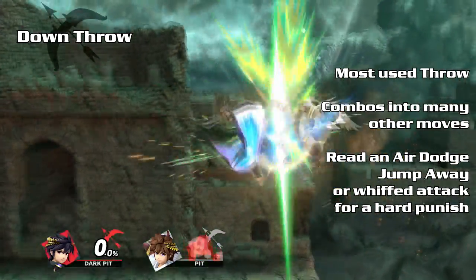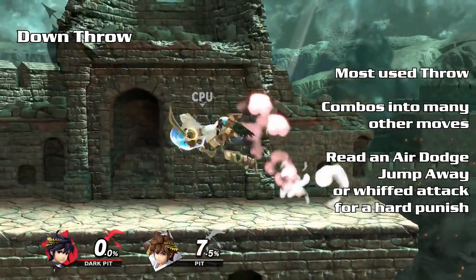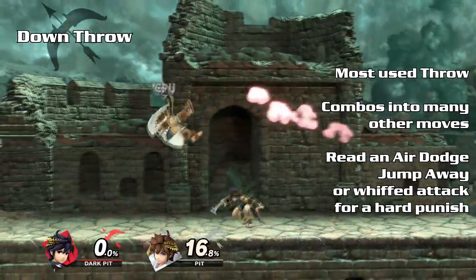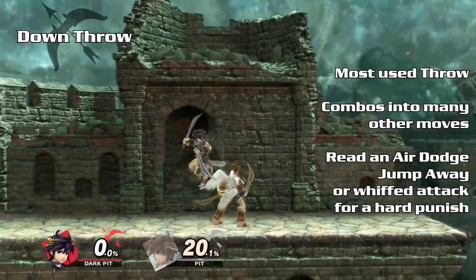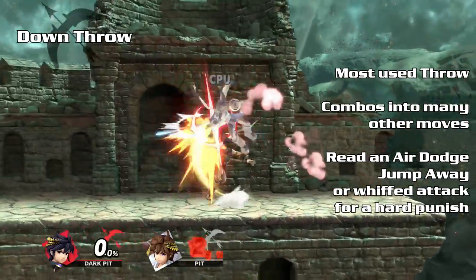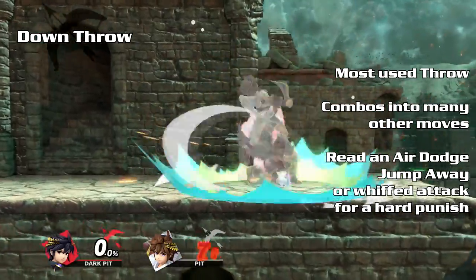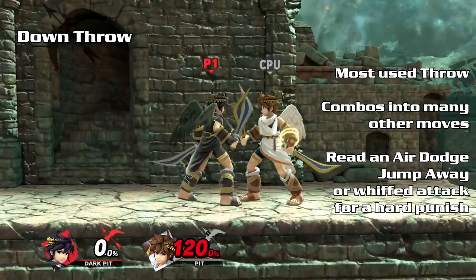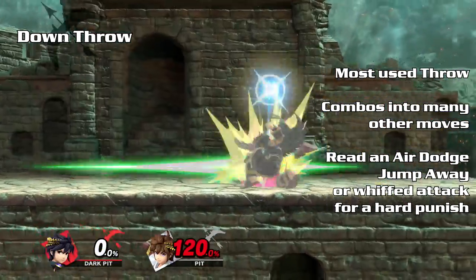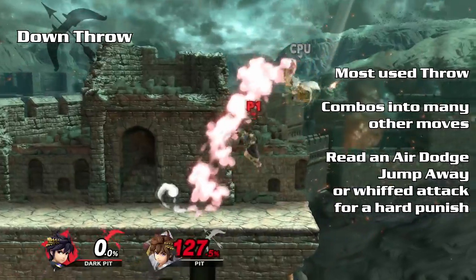Down throw is a combo throw primarily at low to mid-high percents. You can combo almost anything from down throw such as forward air, neutral air, down air, back air, up tilt, up smash, or even up air if done quickly. At high percents, down throw becomes more of a 50-50. Bait the air dodge, the jump away, or outspace a whiffed attack.